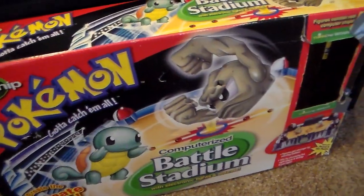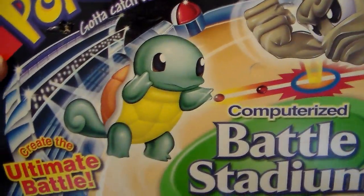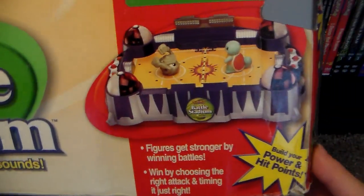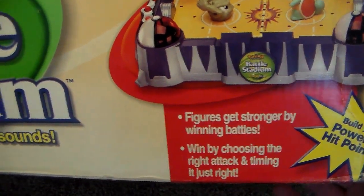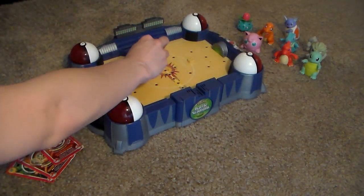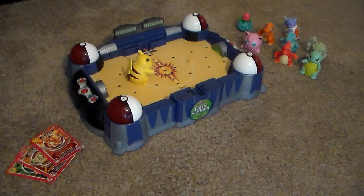So what exactly is this thing? Well, when it was released in 1999, Hasbro was sure it would be the next hot seller. The Pokemon ThinkChip Battle Stadium was a computerized playset that allowed kids to play out extremely simplified Pokemon battles with special figures. Each figure had a built-in microchip that saved its typing and HP, which the stadium could read to tell which Pokemon was out on the field and calculate damage.